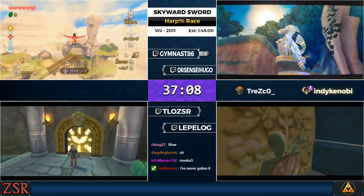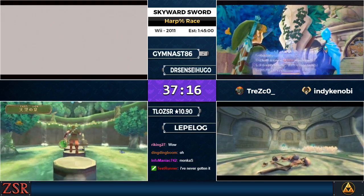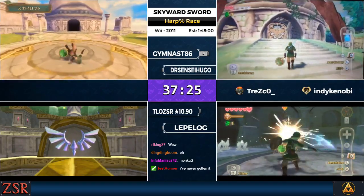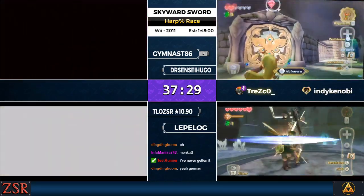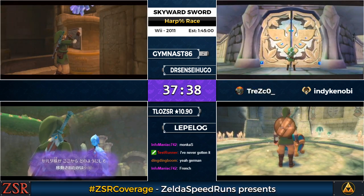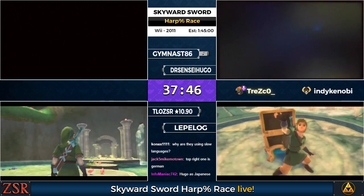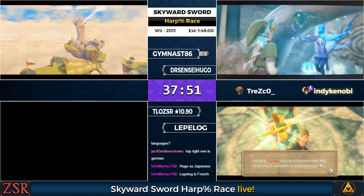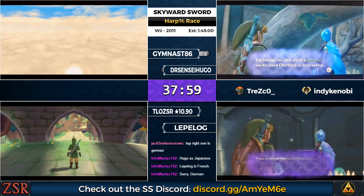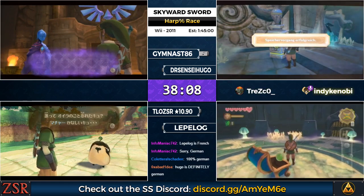Lapilogue is heading into the Stalfos fight — he's also using one of the slower languages, French. Dr. Sensei Hugo is playing in German. Hugo's having some trouble getting past this spider. When you first start running the game, getting past that spider is a very difficult trick to learn. It's a costly place to die because you have to redo the entire bitwarp to get to the back of Skyview.